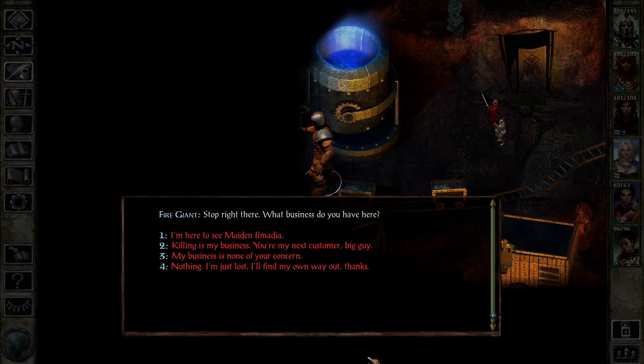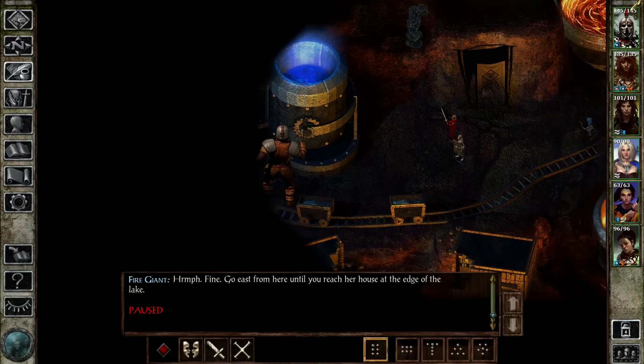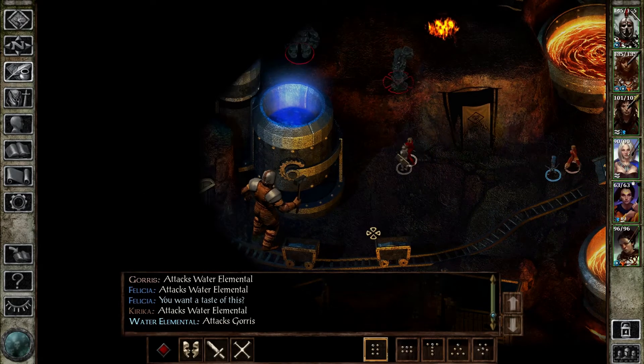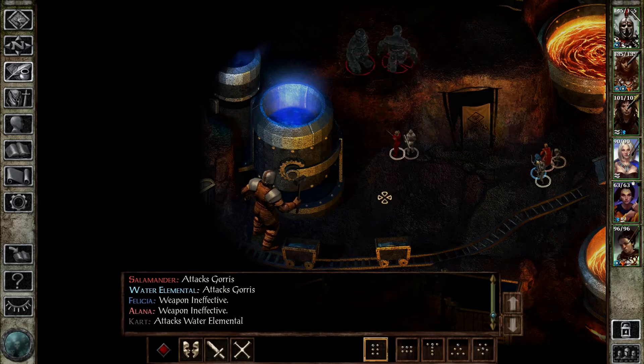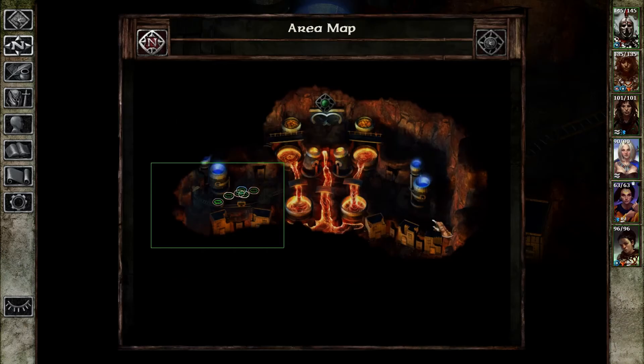Stop right there! What business do you have here? I'm here to see Maiden Ilmaria. Fine — go east from here until you reach her house at the edge of the lake. That might be the last of our lieutenants. To the east.